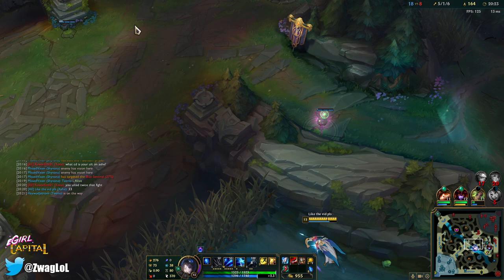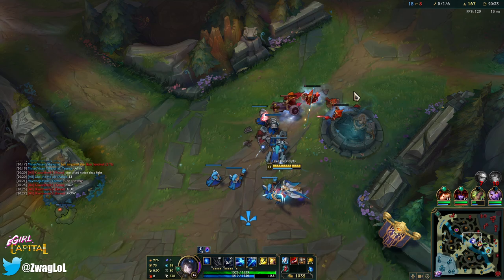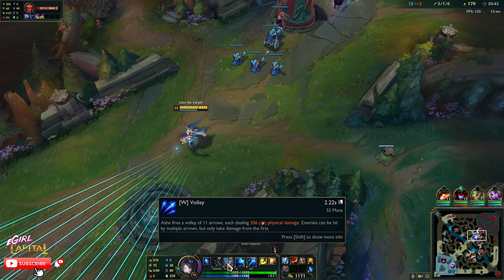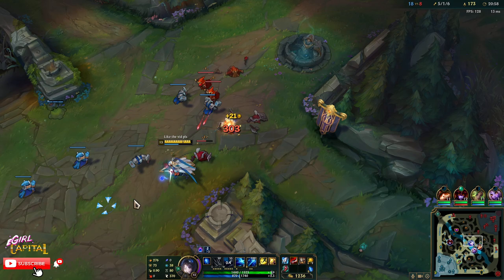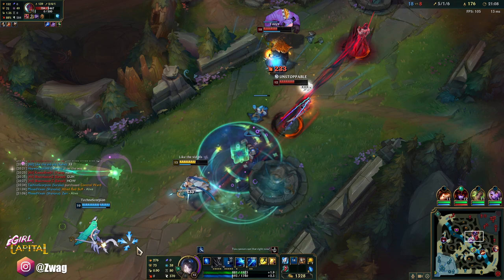You ulted twice that fight — that's crazy, you don't even need Axiom Arc. Just build haste because I have 80 haste. The W cooldown is getting pretty gross too, it's only two seconds. Back up, back up — Udyr is behind me. They switched to blue trinket too.